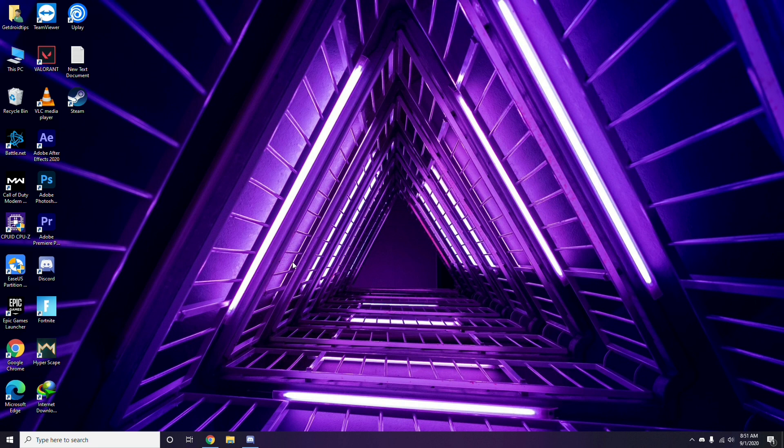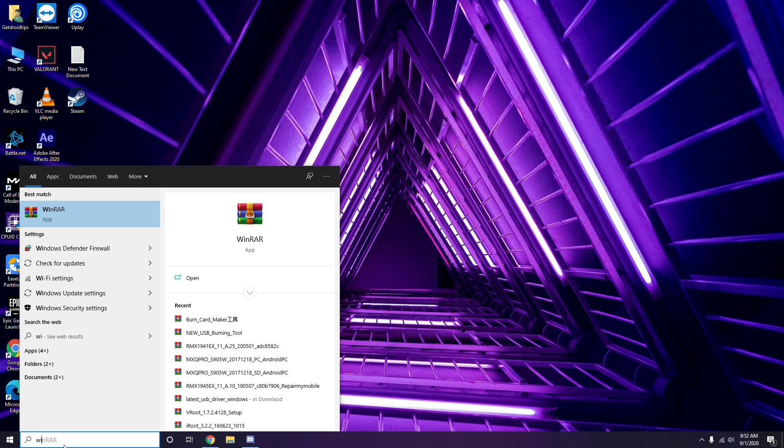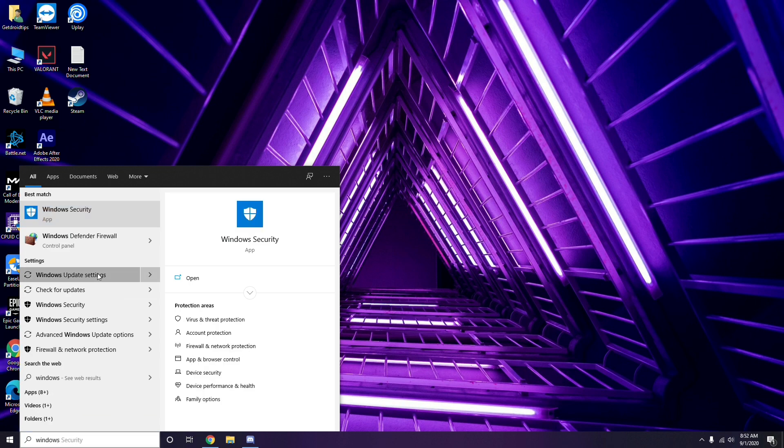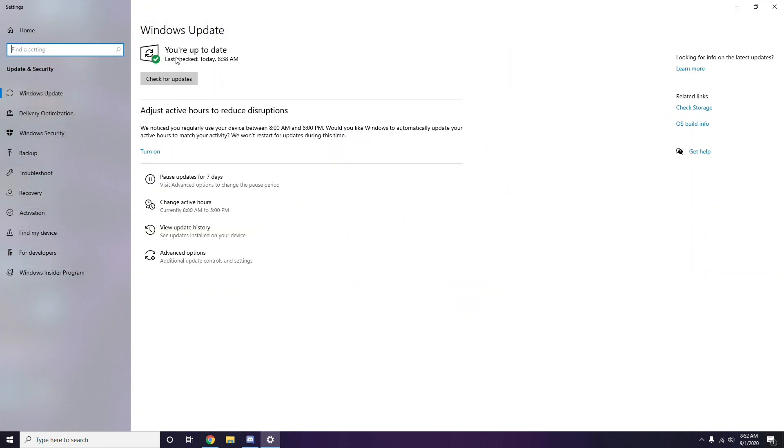If you're still having trouble, check whether your Windows is up to date. Go to Windows Update Settings, and if it's not up to date, go ahead and install the update.